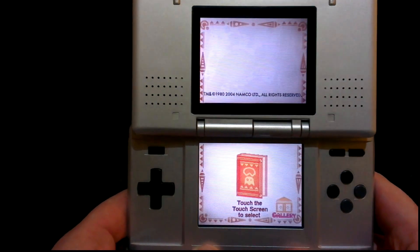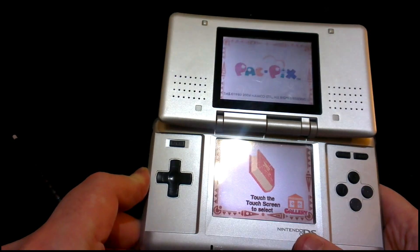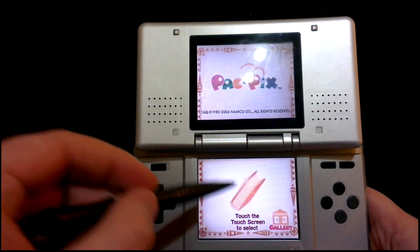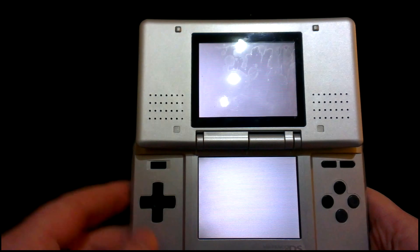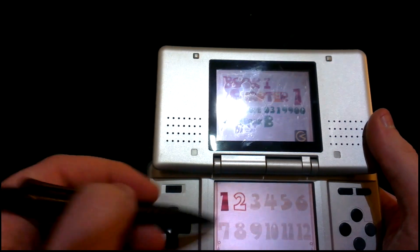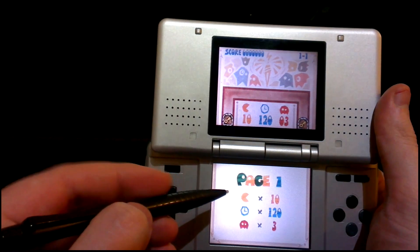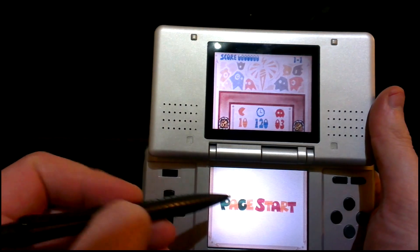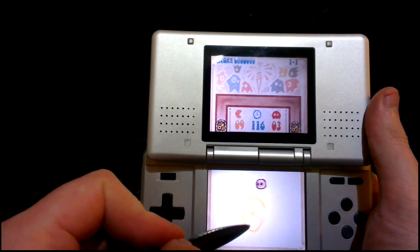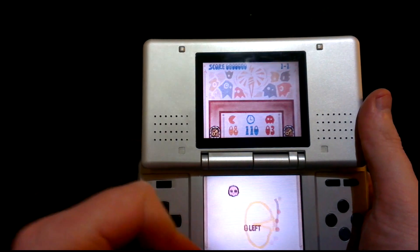I've decided to do some DS stuff and what we've got here is Pack Pics. So let's go on the simple one. With Pack Pics, very simple really, you've got ghosts and you have to draw Pac-Man shapes and then draw walls to make them bounce around to catch the ghosts.